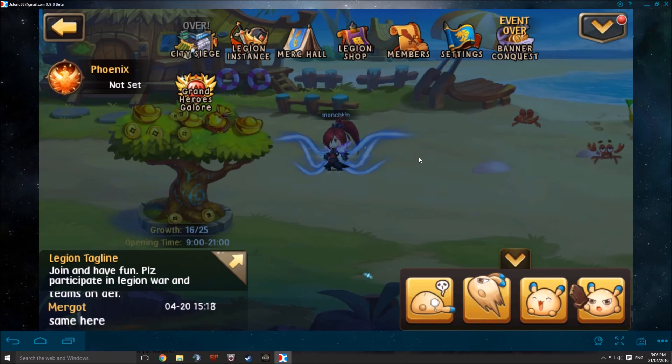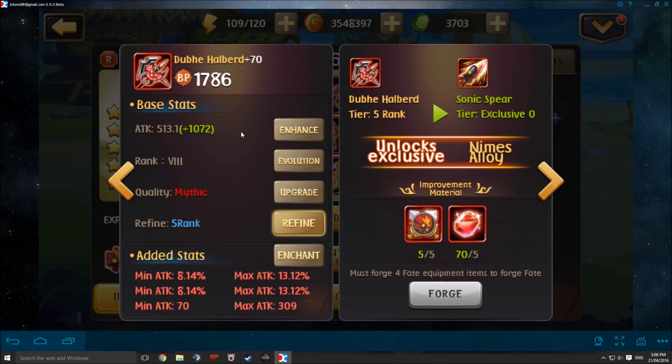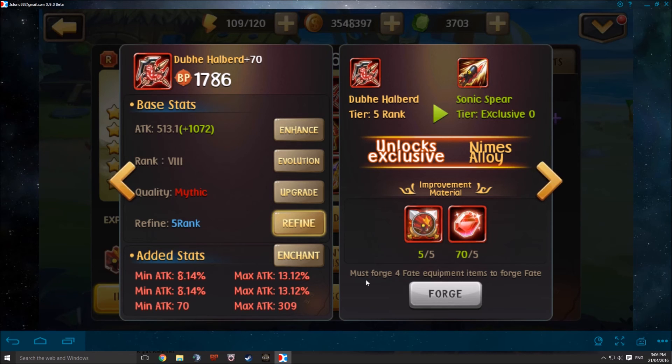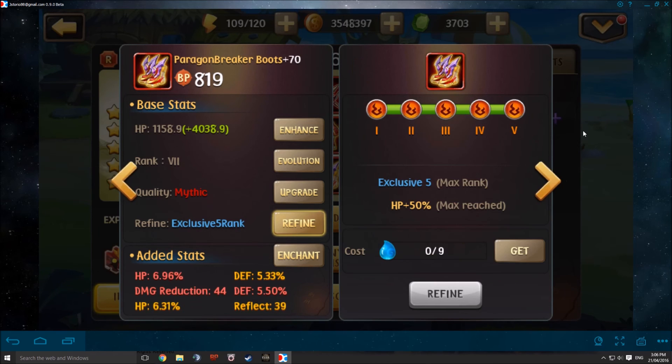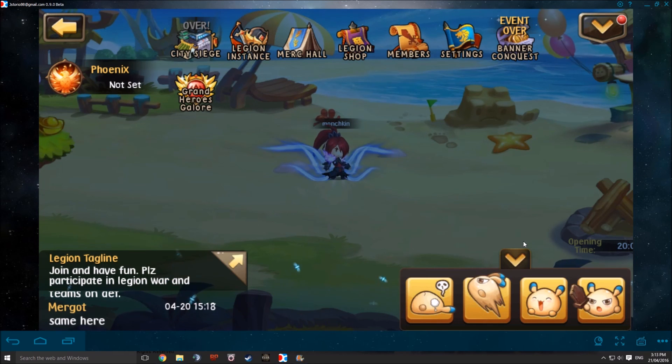To recap: number one is to refine your gear to the maximum. Then get the fate scrolls for your armor and trinkets first, because you are not able to get the weapon scroll right away. For example, with my XMK3 I have all my weapon scrolls available, but it will say you have to forge four fate equipment items in order to forge the weapon. So get your armor and trinkets done first before you try to get the weapon.